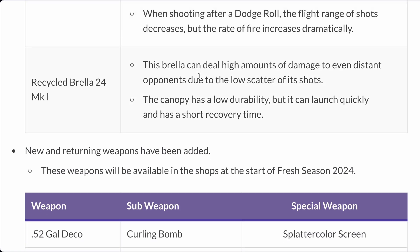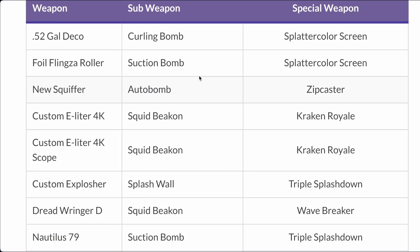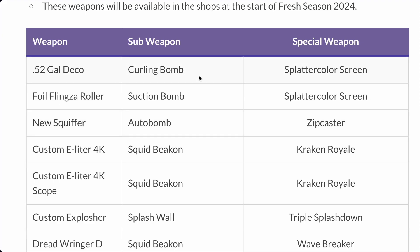The Brella can deal high amounts of damage to even distant opponents due to the low scatter of its shots. The Kenobi has low durability, but it can launch quickly enough. So, just a changed Brella.